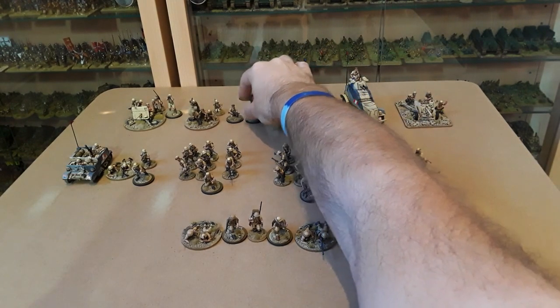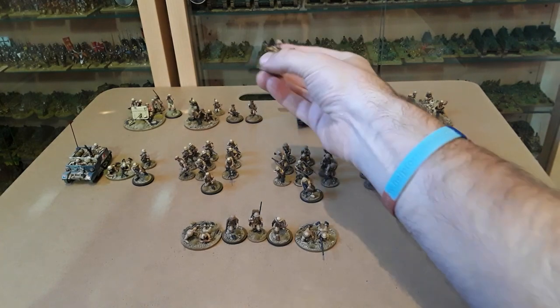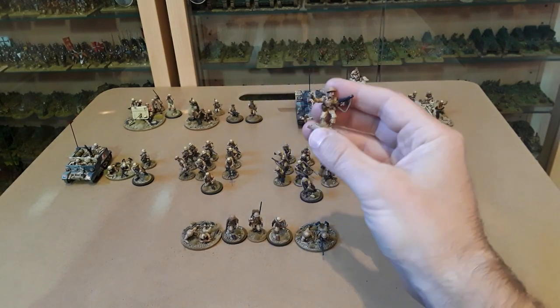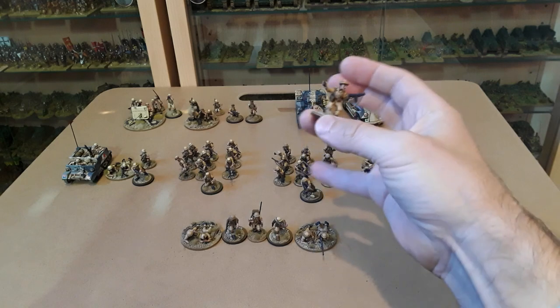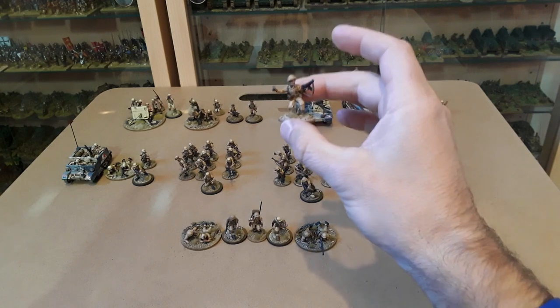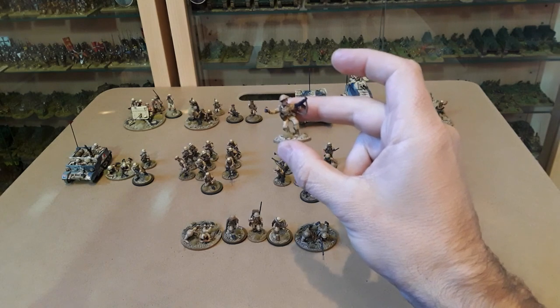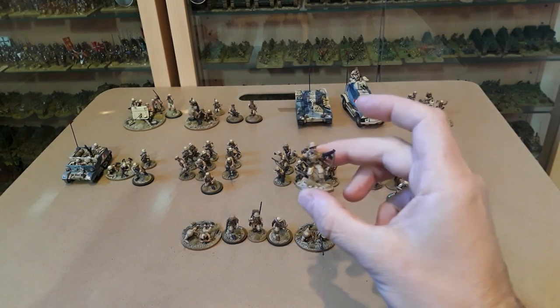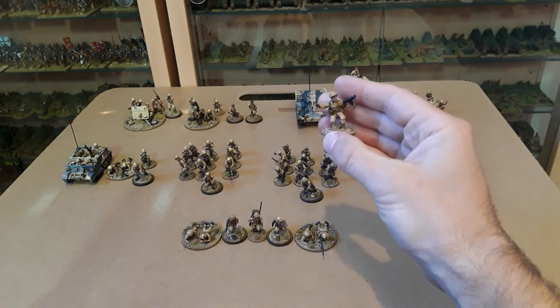I've got this figure I got from Warlord Games when I bought the Bolt Action British Commonwealth book — not quite sure what to use him as yet. I'm going to rebase him on the same size base as everyone else. I might use him as the adjutant — he doesn't actually come onto the table, but I'll put him at the side of the table to remind me that I've got him.